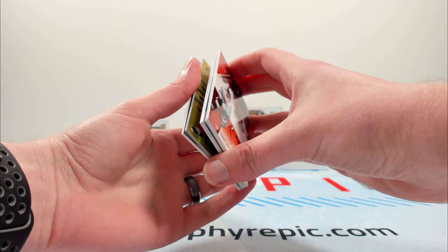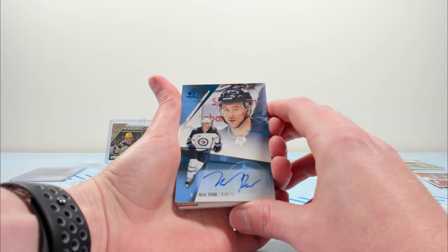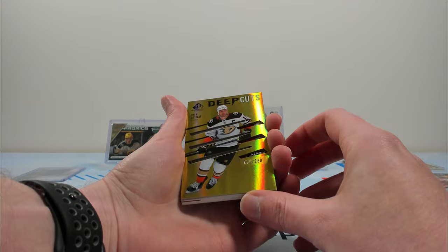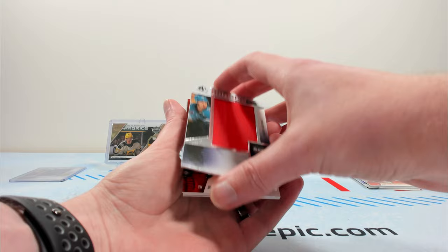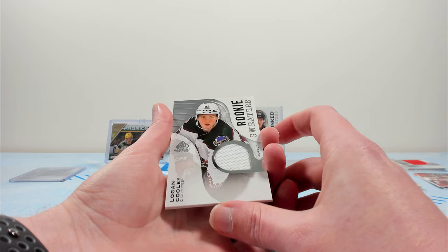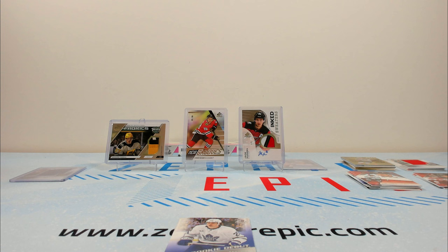All-star of Goudreau on the base. Pionk on the blue auto — blue autos don't have numbering, sometimes they'll be short prints, but I don't think Pionk's going to be a short print. A Getzloff on the Deep Cuts to 250 — similar thing, kind of a see-through card. A Global Series banner of Logan Couture for the Sharks — from when they did the Global Series in the Czech Republic. And then into a Logan Cooley rookie sweaters — nice Logan Cooley sweater, event worn. And Matthew Nice to 499.